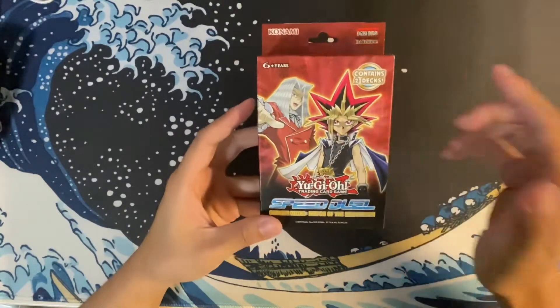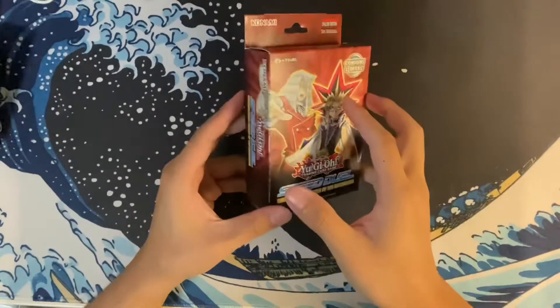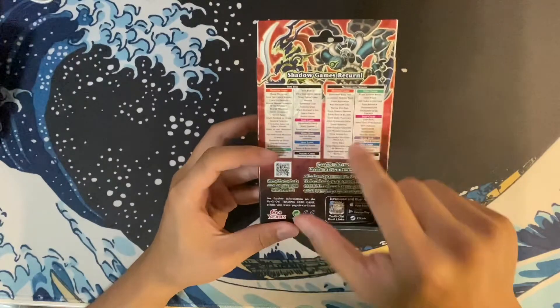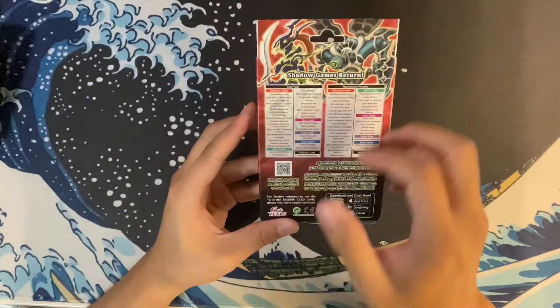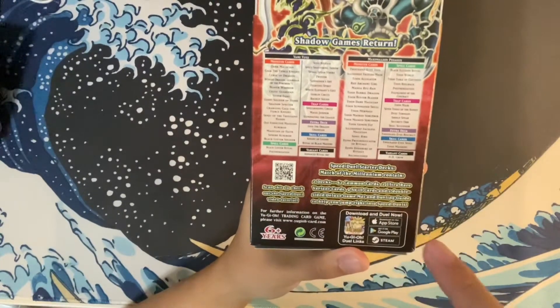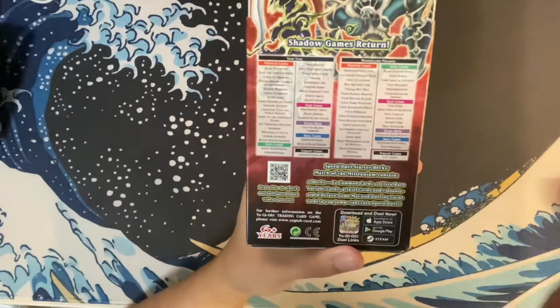In this particular package it comes with two decks — one Yugi-themed deck and the other one is Pegasus-themed. I think the Pegasus deck is based mainly on his Duelist Kingdom cards. It says two decks, 62 common cards, two ultra rare variant cards, four skill cards, one double-sided deluxe game mat. Okay, so the usual.